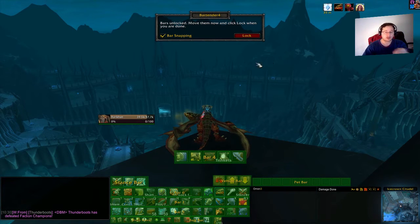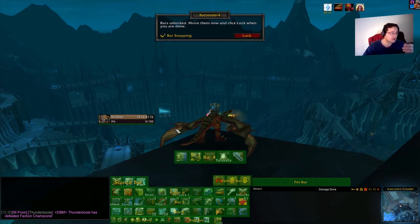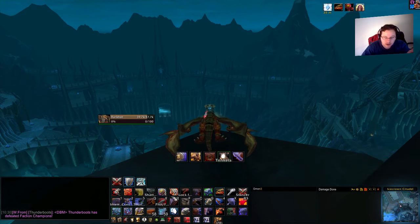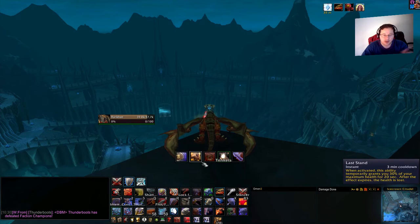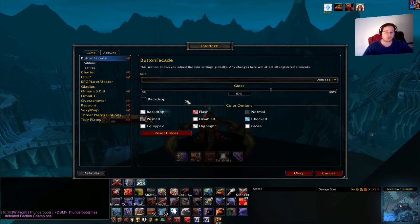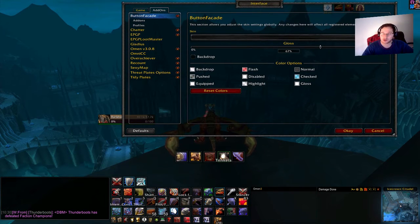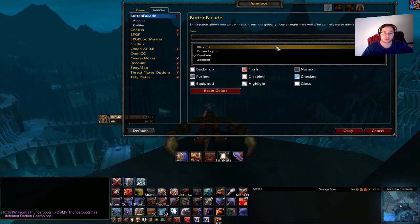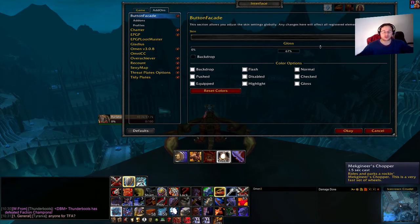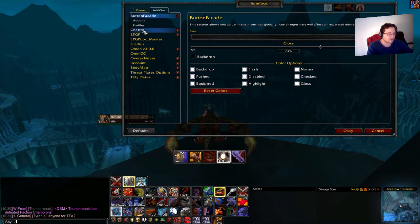Bartender also works with another add-on called Button Facade. After you get Bartender, your bars aren't going to look this clean by default — you'll also need Button Facade, which allows you to switch the way your buttons look. For instance, if I go for the Blizzard skin this is the default UI appearance, and it looks all clunky because I've changed a lot of things on Bartender.